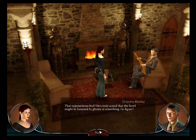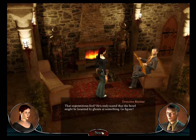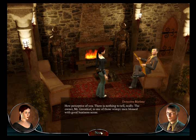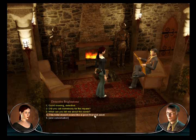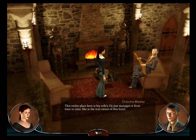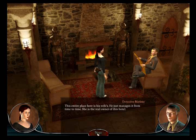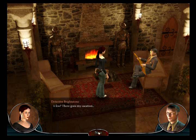What can you tell me about the owner? That superstitious fool. He's truly scared that the hotel might be haunted by ghosts or something. Go figure. You don't like people, do you? How perceptive of you. The owner, Mr. Greenleaf, is one of those wimpy men blessed with good business sense. A hotel in the middle of nowhere doesn't sound like a good financial asset. This entire place is his wife's - he just manages it from time to time. She is the real owner of this hotel. Could I speak to her? She is not here. She will be back in a few days. There goes my vacation.